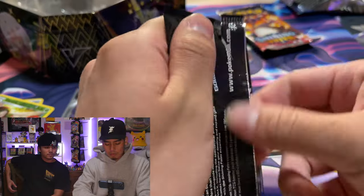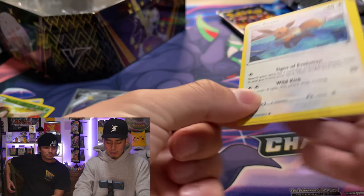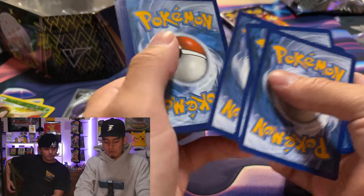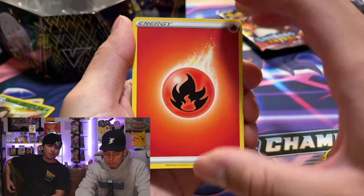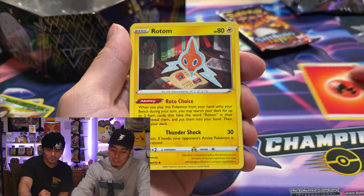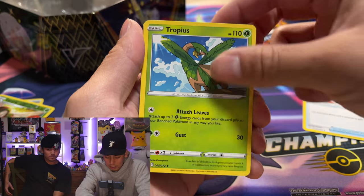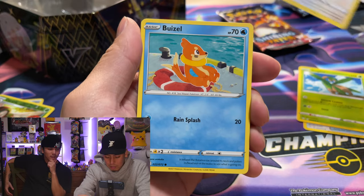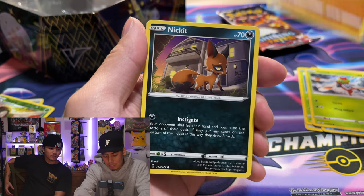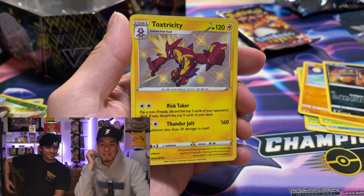It's a good pull but we can do better. Hop into this pack — a little Boltund action. Code card, one two three four — fire! Is this Charizard? This could be the one! Two shinies in one box, shiny full arts, one-ten — never know. We got a Rotom, Rusted Shield — at least give me a baby shiny Eevee, or Suicune.